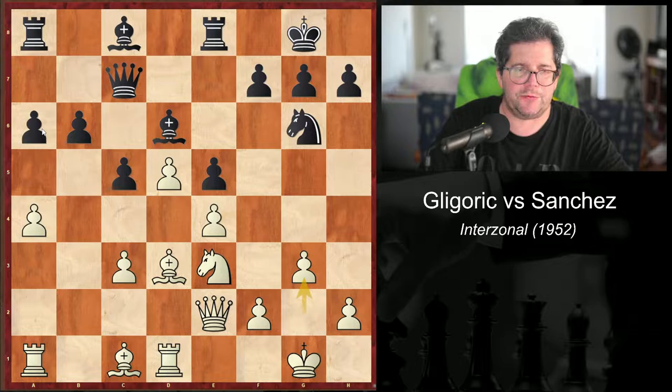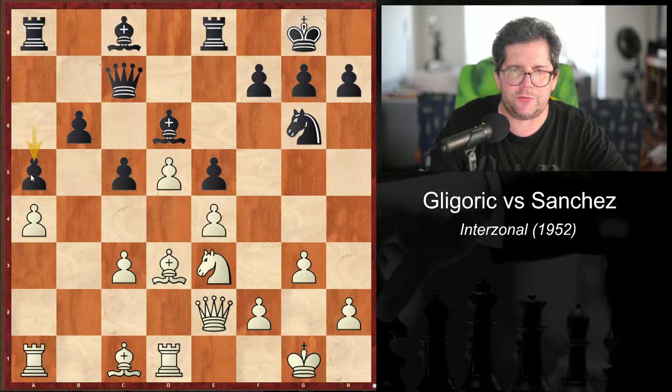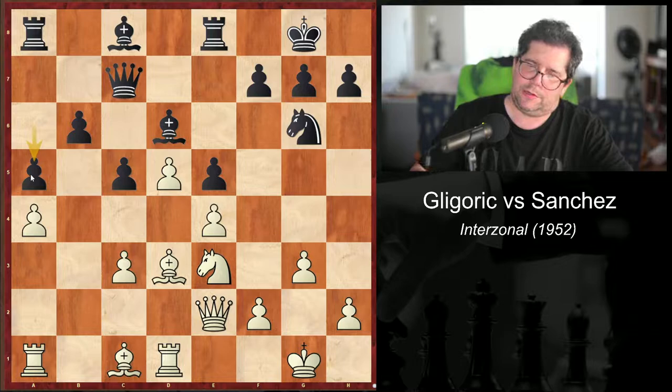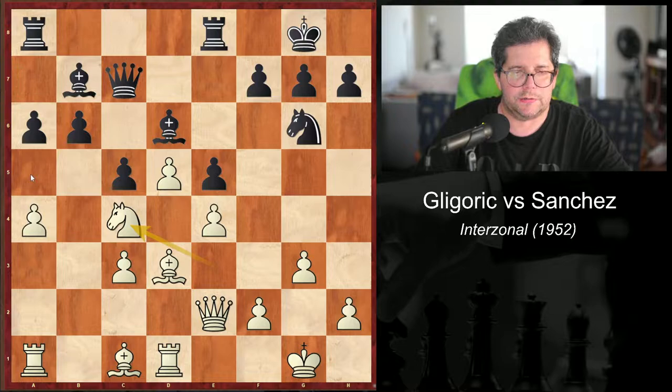I would never have thought of playing a5 with Black here, honestly. If you play a5, you just killed all your chances of any kind of counterplay on the queenside, and then you're just stuck waiting for things to happen on the kingside. So, bishop b7, knight c4, exclamation point.